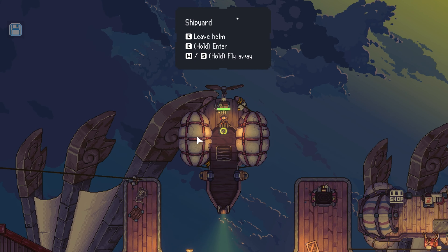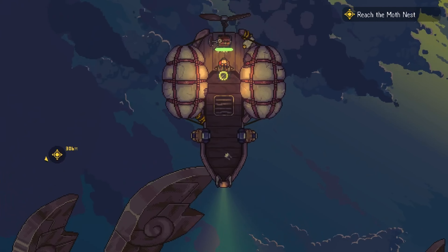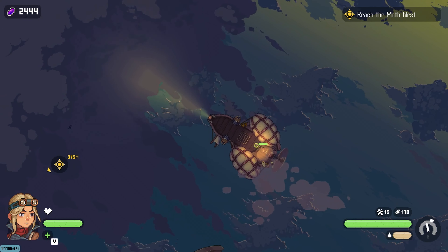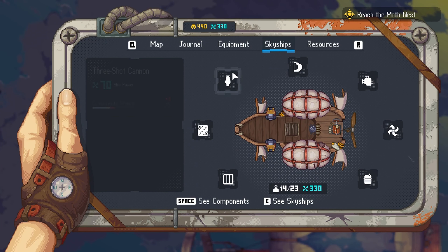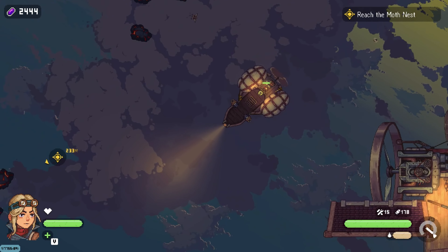All right, how do I take off again? There we go. You've got two cannons and you can customize everything - your cannons, sails, engine, propeller, fuel tank, hold storage. It combines all these elements together, it's so cool.